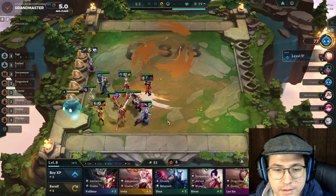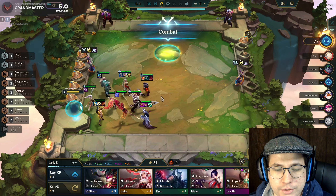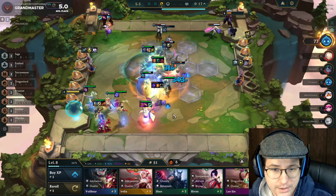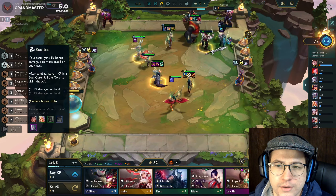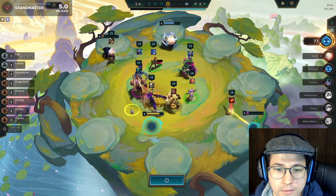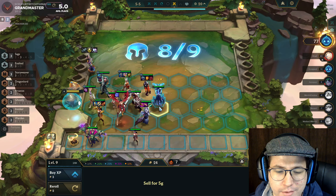We could hold Morganas, but units like Annie — you're never going to find them because there aren't too many good tanks right now. Especially with the Ash comp being so prevalent, it'd be really hard to hit a 3-star 4-cost in one of those comps. 4-5 is the standard interval for level 8, and level 9 is usually around 5-1 or 5-5.